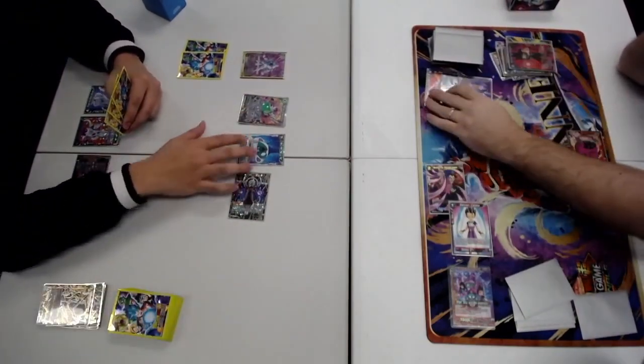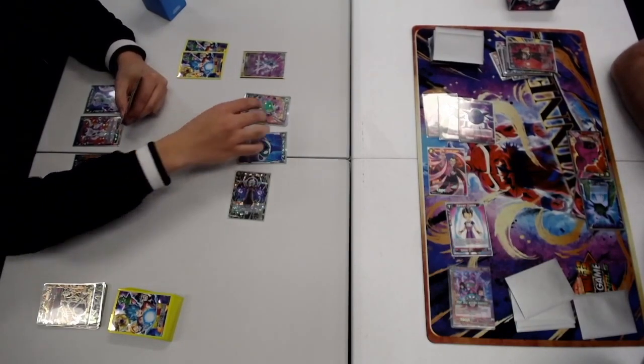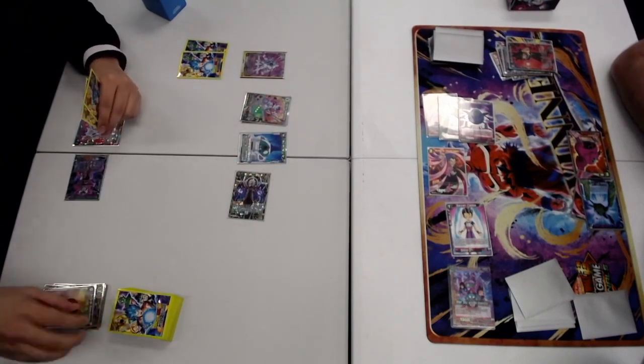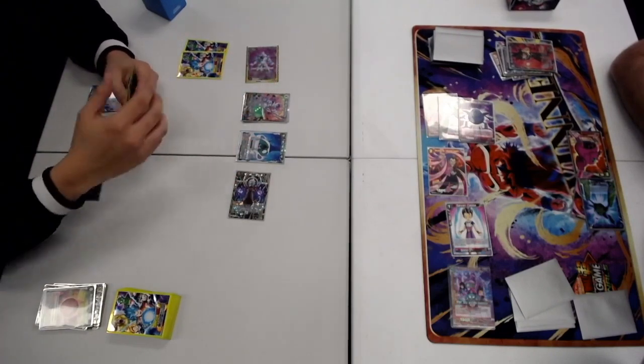I think the mistake he made here was not attacking the Cabba. A lot of people will see the Cabba as a way of them taking my life because I'm going to attack with it and lose it, but you should - especially at two life there - never leave a double striker on board if you can help it, especially one that's 5K and very easy to kill.